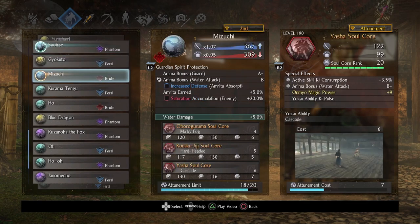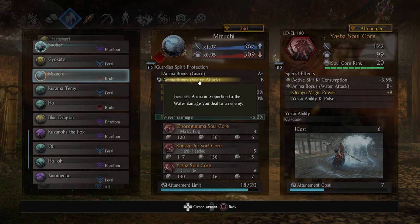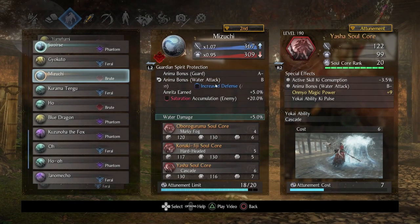Let's work with the Secondary Guardian Spirit, which is a Brute type — so there's kind of a water-based theme. If you wanted to work with water-based damage, go for it. Mizuchi is interesting in that you get Anima for doing water attacks, which is cool. Yasha is one of the first Sulkers — you get some Anima bonuses anytime you deal water damage. The more water damage you do, the more Anima you get back. Also interesting: on Amrita Absorption you can get defense, and you can increase the likelihood of inflicting Saturate against an enemy — so you'll be more tanky and your enemies will get weaker.